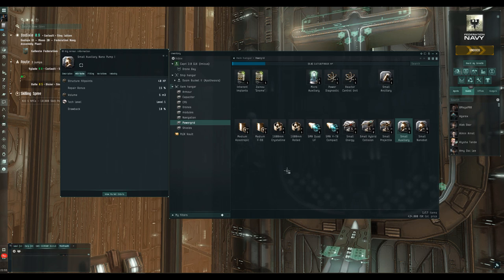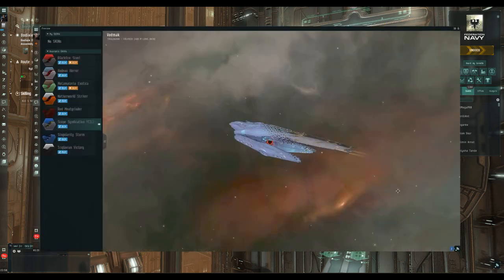I think that's everything for power grid. Do let me know in the comments if I've forgotten anything — I'm always happy to be reminded. Remember, compact modules are really important to pick the right one for your ship. I did see a Gnosis killmail once with four power grid modules in the bottom slots — a very sad day. Anyway, let's move on to CPU.